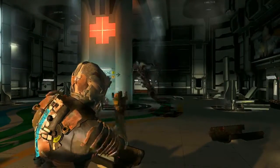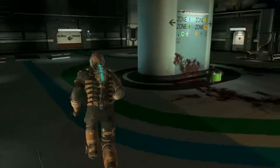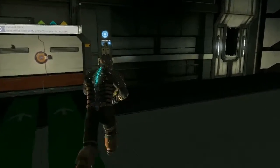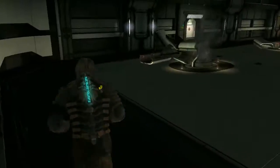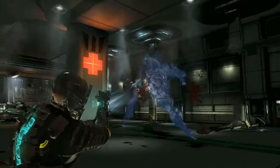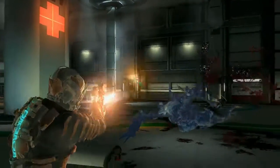Stasis, plasma cutter, ammo. It takes a minute for those stasis things to recharge, that's why I run in a circle — just gives me enough time to let it recharge. There are glowing gold spots on his arms; you've got to cut those off. Anything that glows yellow is their weak spot.